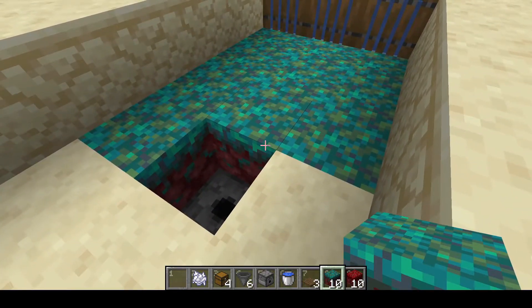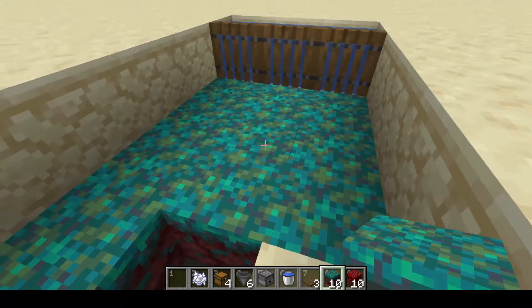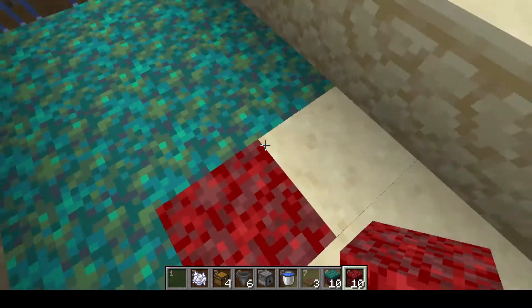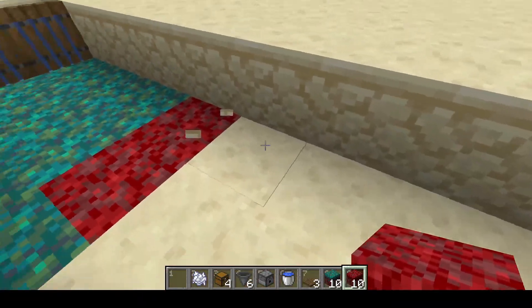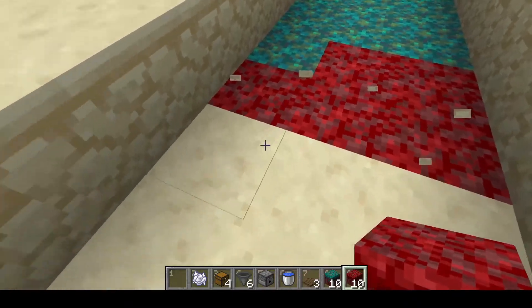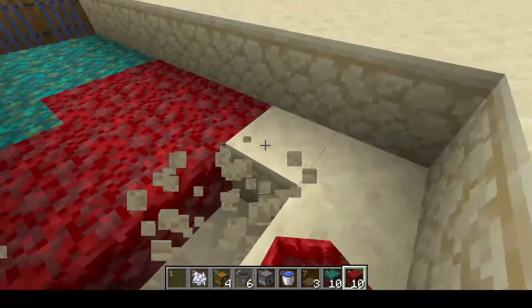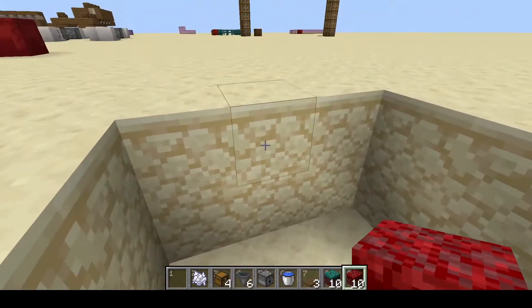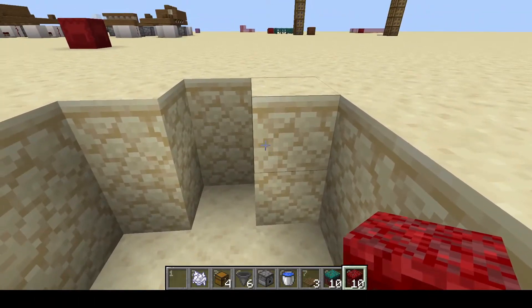You need to decide — and you can change this later — whether you want the warped fungus more or the crimson fungus more. I'm going to start with the crimson, so I'm going to put that there and replace all the rest of the way down, then take these two rows out and take out a spot there.